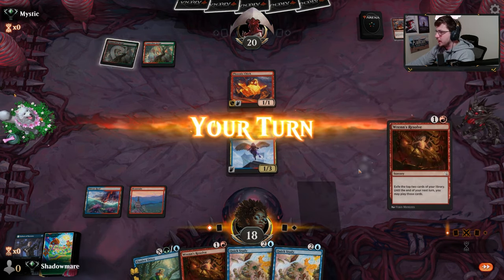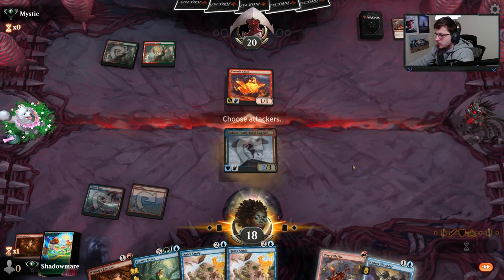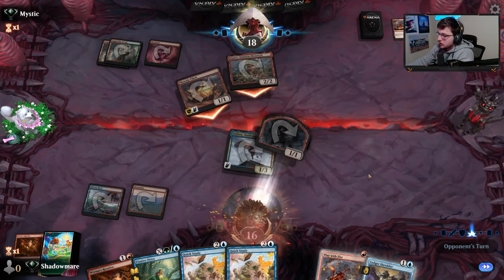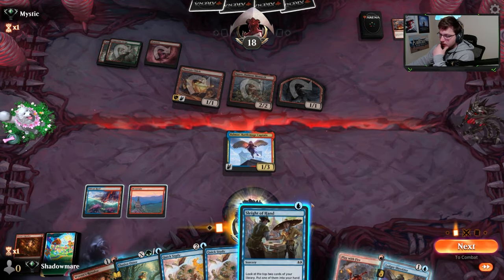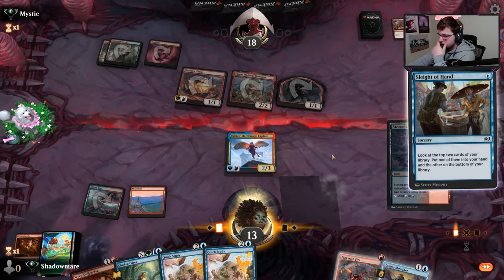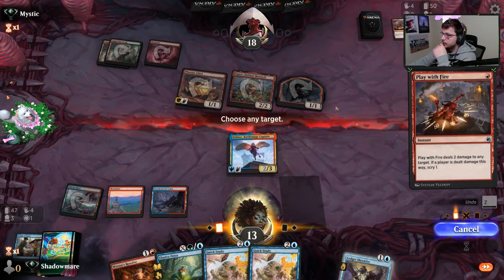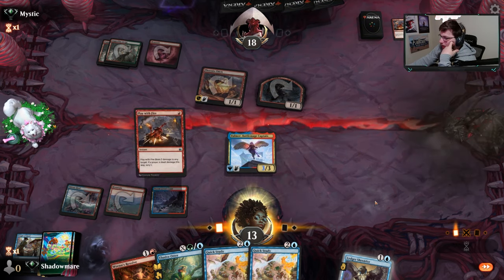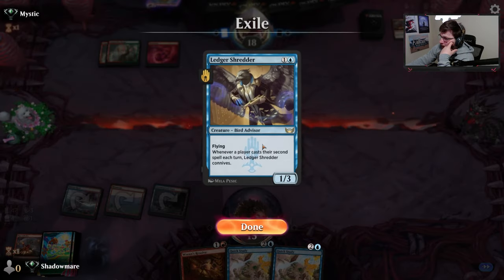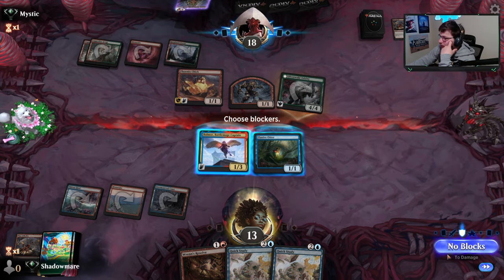First time I would have flipped the Delver here and it doesn't happen. That's a Rend Resolve - try to dig for that land if we can, we don't hit. I'm gonna Play with Fire to answer this - there's a Squee, that kind of sucks. We found a Play with Fire to answer the Squee. Let us cast Sleight of Hand here, see if we can find a land - we do. Shredder is not fun to let go but I think we had to.